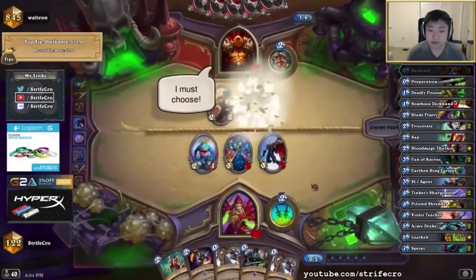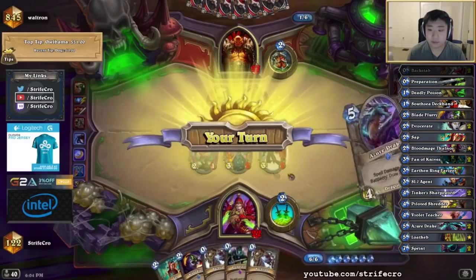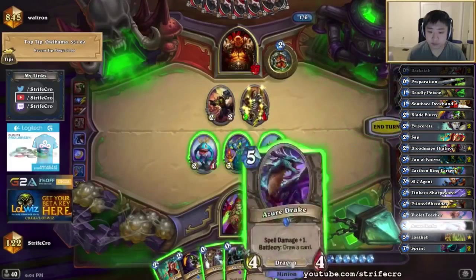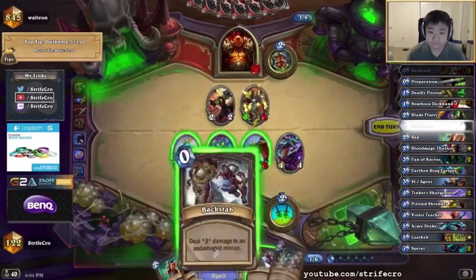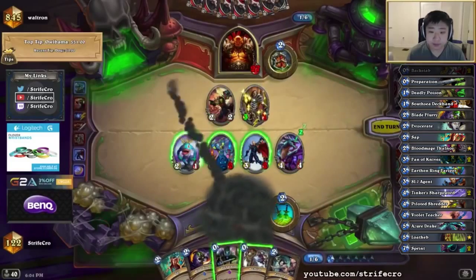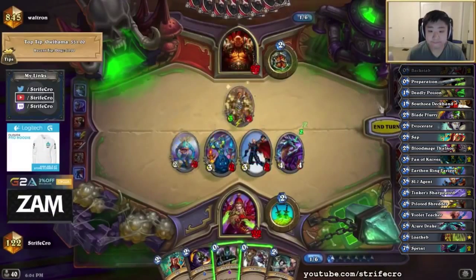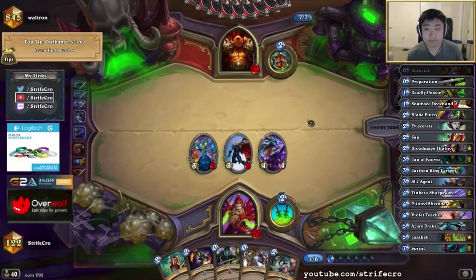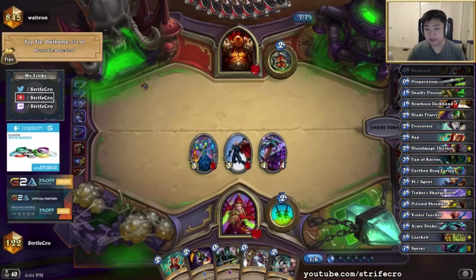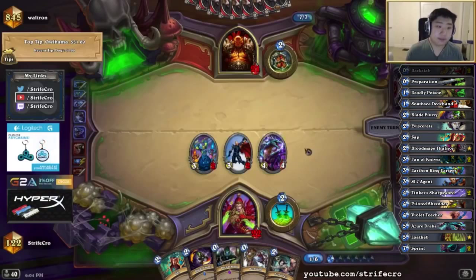Maybe I can try to use them on the Grim Patron after I get spell power. Oh, that's a good Backstab target. I do get to cash in my 2-attack minion before Patron. This isn't even the Patron turn anyways.